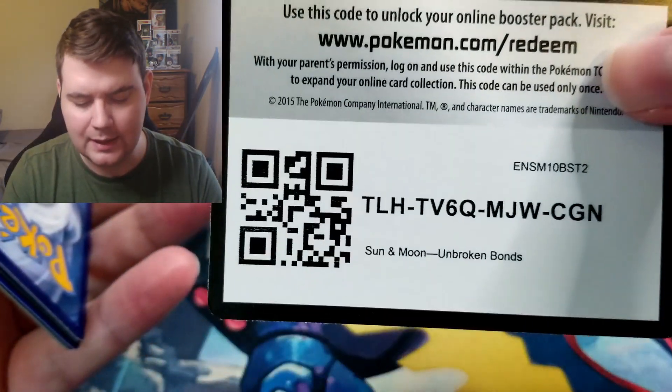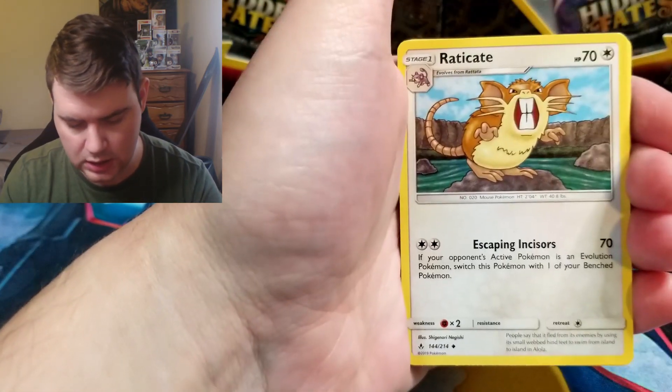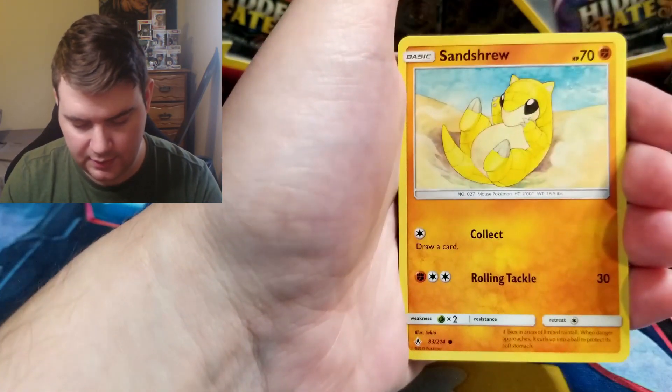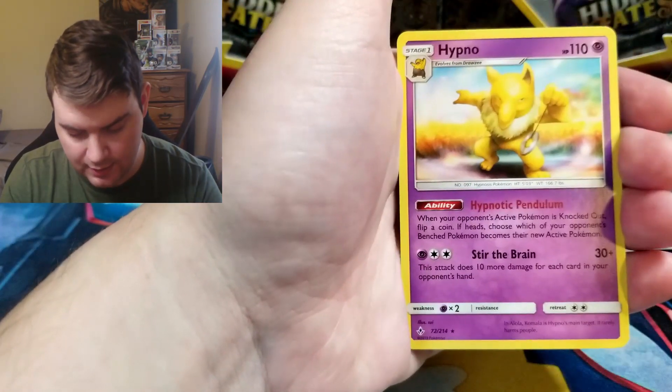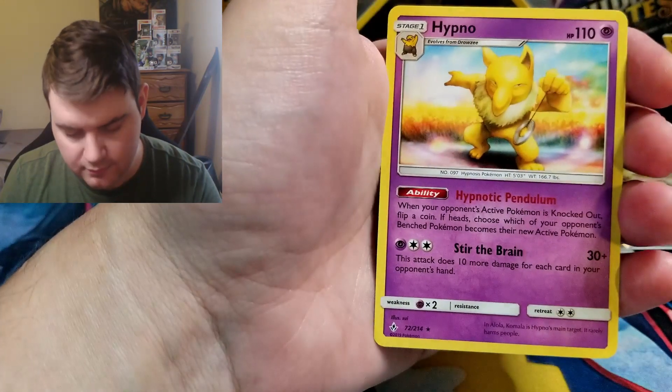Only three packs left. I have faith — we can do this guys. Maybe. Maybe not. I want the rainbow. Dark Energy, Samson Oak, Janine, Diglett, Slowpoke, Litten, Sandshrew, Murkrow, Reverse Graveler, and Hypno. Stir the brain — creepy. Hypno is creepy.